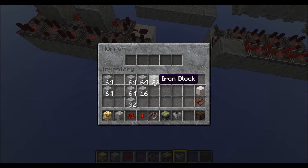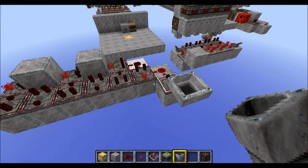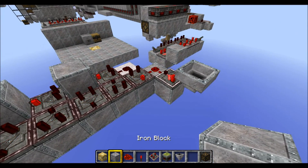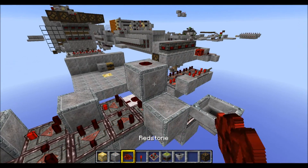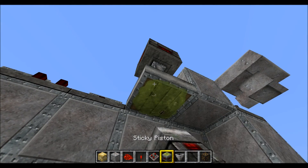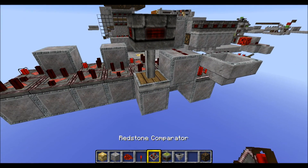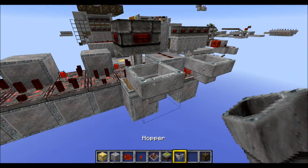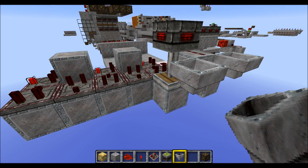Place redstone beside it and another comparator here. Put a hopper up behind it and place two stacks of items in it. Next put a block on top of this comparator and in front, then some redstone dust on top of those blocks and a torch here. Then a sticky piston facing downwards with a block below it in this corner, and another hopper here with two and a half stacks of items.